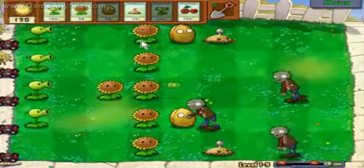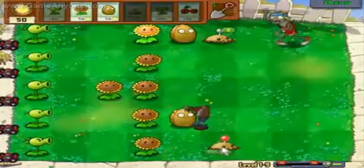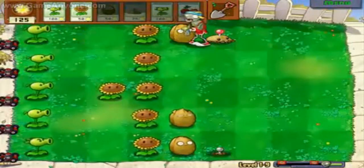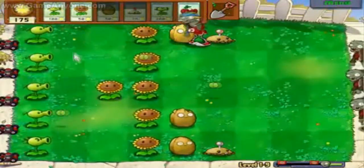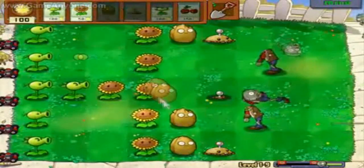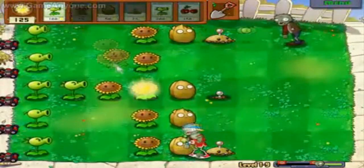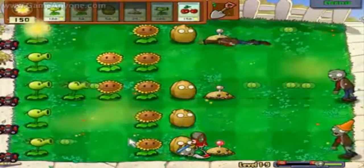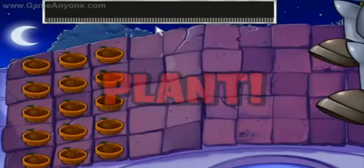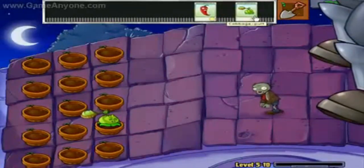Aside from sunflowers, you've got pea shooters which shoot peas obviously, there are little freeze units, you can plant a potato bomb which takes time to arm itself but then blows up anything nearby, and a cherry bomb — grumpy-looking cherries that explode as soon as you put them down. You also have a walnut, this enormous sad-looking thing that just sits there while zombies stop and eat its head while you continue shooting peas at them.